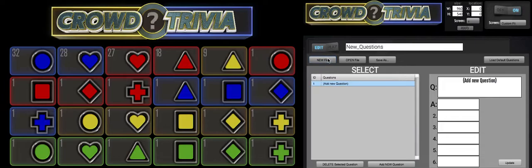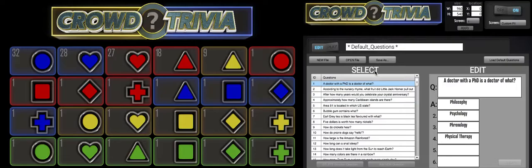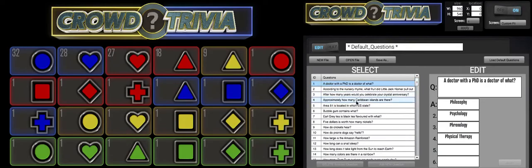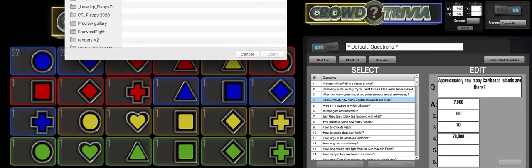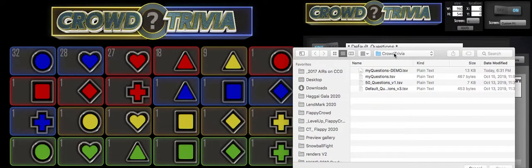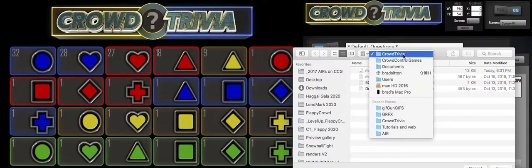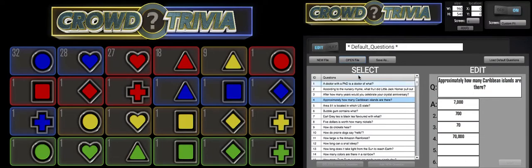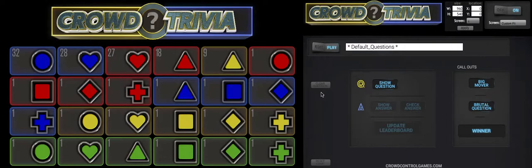If you want to start a whole new set, just start typing in your own answers. And if you've accidentally deleted all your questions, just hit 'Load Default' and you're back to all 137 original questions. If you find a typo, you can go in and edit it as needed. Using 'Save As' or 'Open File,' you can load multiple different question sets saved in your Crowd Trivia folder in your documents folder. You can open, save as, edit, and add to. Hit 'Play' to go back and you're ready to play.